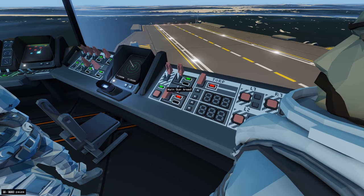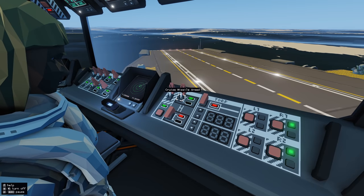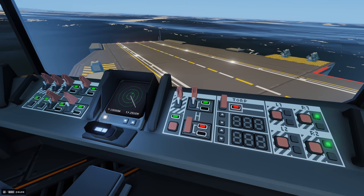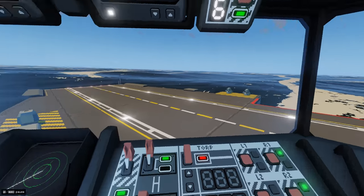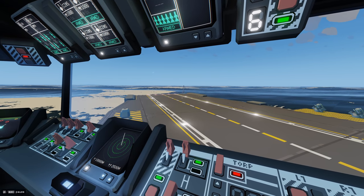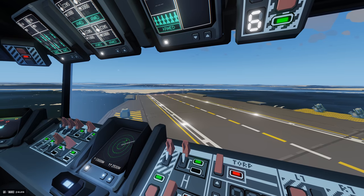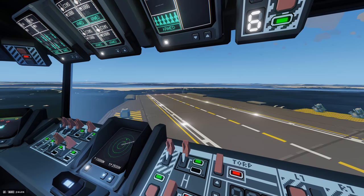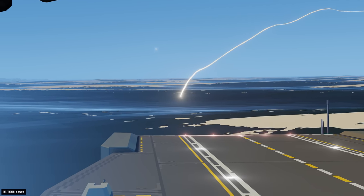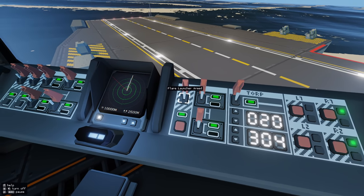Cruise missiles are laser-guided missiles that can be controlled from any gimbaled camera in the game. If you put an albatross up and someone jumps into that albatross, they jump into the gimbaled camera, change weapons by clicking or hitting Z on the keyboard to select the carrier missile, then they look at a target and click — if it's within range the carrier will launch a missile and it will track the point of aim from that gimbaled camera. The main gun works the same way. You can see the missile launched, tracked, and impacted.